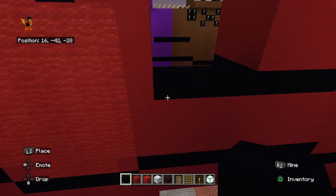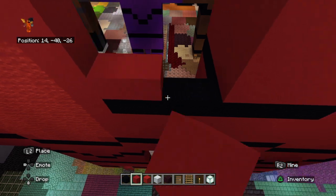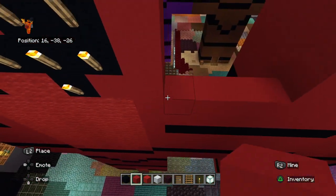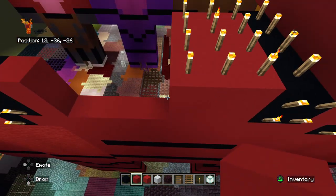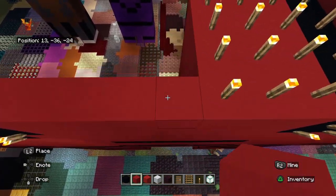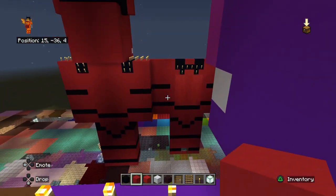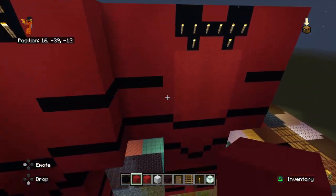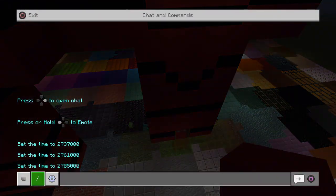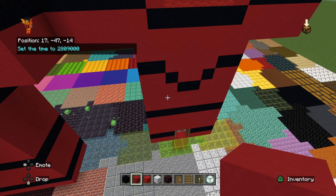At the moment you should have something that is 24 blocks tall and 16 wide — 8 wide if you're not including the arms. It's currently 2D pixel art, but we're going to turn it into a 3D statue by doing the sides. We're going to start by going around to the right side first and extending it outwards — place three blocks outwards like that.